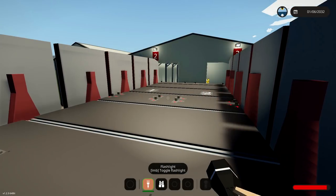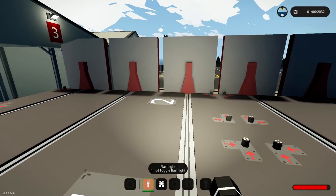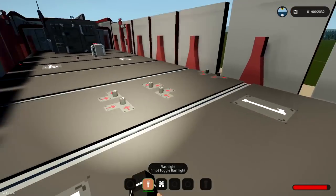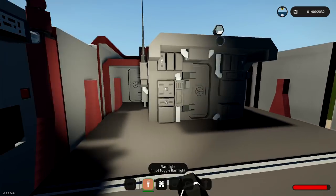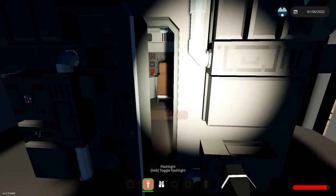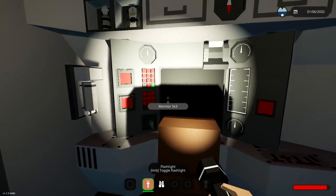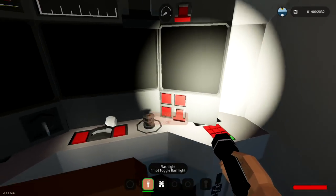As you guys can see, on the back of this thing, we actually have enough room to hold things, which is pretty cool. We can put a container right there, another container right there, another one there, and another one here as well, which is awesome. Right here we've got a door, which brings us to this room, which I think is actually where we drive this thing. That's crazy.